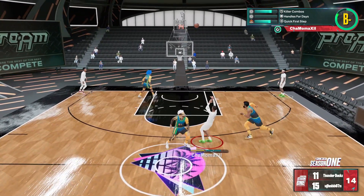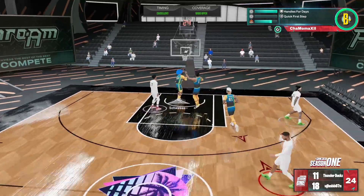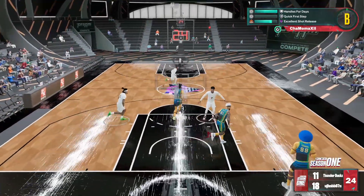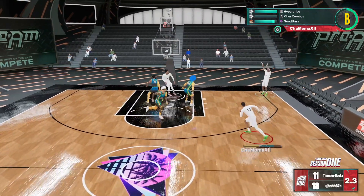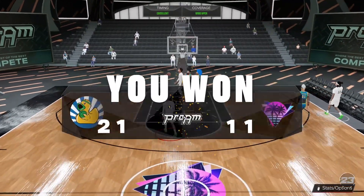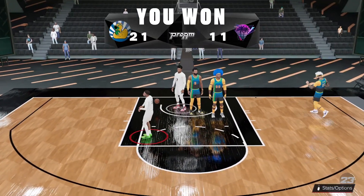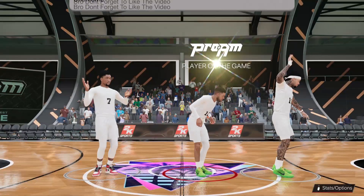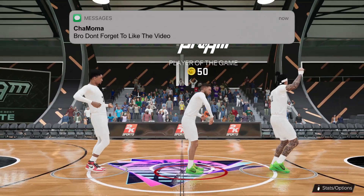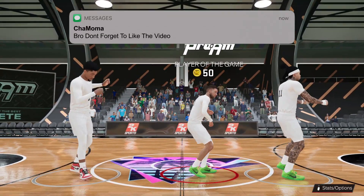For the small guard, I've been rocking with the Trae Young. But if you want to use the Steve Francis, it's not bad — it's a good alternate. You get a nice little curry slot out of the Steve Francis. Out of both of those signature sizes, they are literally the best two to use on small guards that can unlock them, as long as you've got the ball control and height requirements.